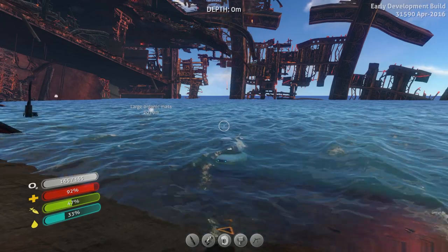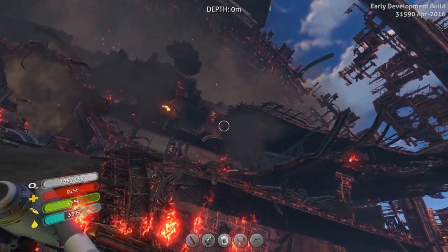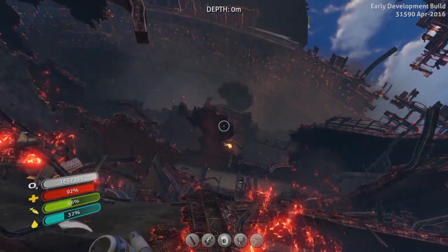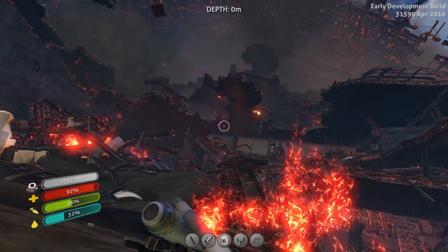Welcome back everybody to Subnautica. I'm IGP, and in the last episode we finally fixed the Aurora. Well, not really fixed — we didn't really fix it. We just plugged the radiation leak, basically. We welded up the engine room which was leaking radiation everywhere, and it should clear up in the game in about three days game time.